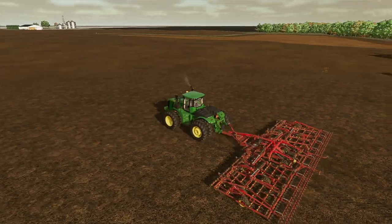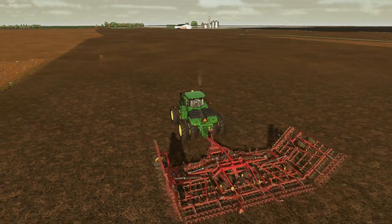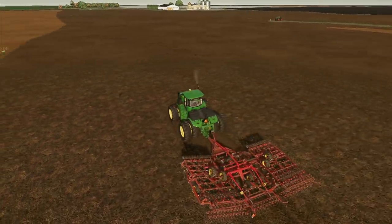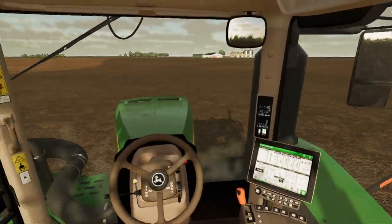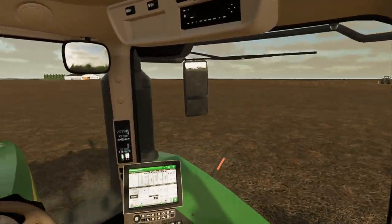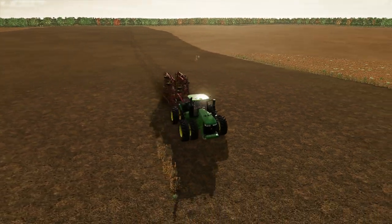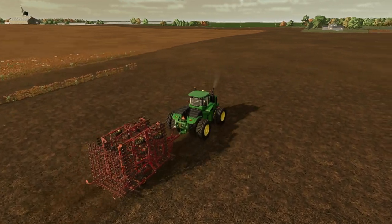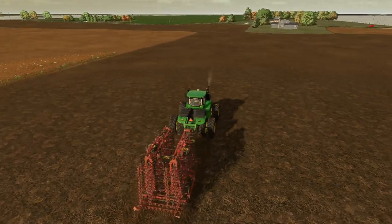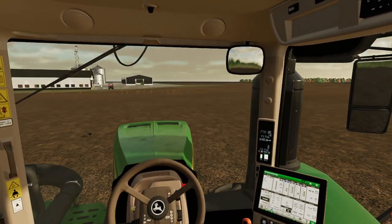Alright guys, so we got all this front area done. We do have one pass made around the entire field. This is what I call the front section — we have all of it plowed and done. And up there by the road, directly in front of us, we have a little bit done up there as well. But for the most part, I think this is going to be the end of my field work for today. Because this is 156 acres — this is going to take quite a while. We have all of this front area done.